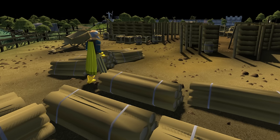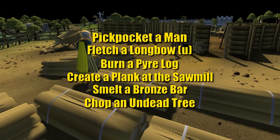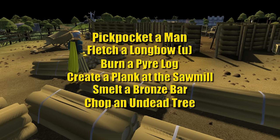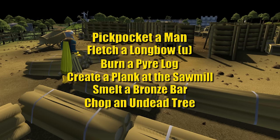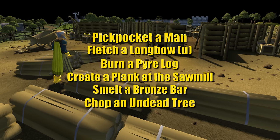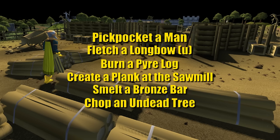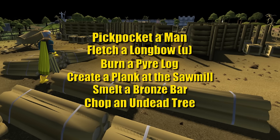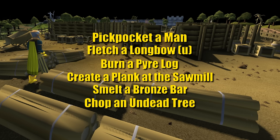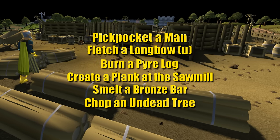So, two things. Firstly, this is the task list for the Lumberyard: pickpocket a man, fletch a longbow unfinished, burn a pyre log, create a plank at the sawmill, smelt a bronze bar, and chop an undead tree. Secondly, I got mildly sick at the start of this episode and my voice was trashed. So just try to think of it as though I'm your husky lover and less so a dork having constant voice cracks. Enjoy!